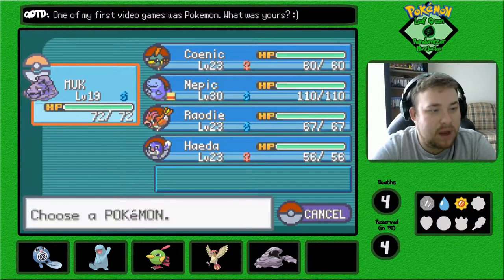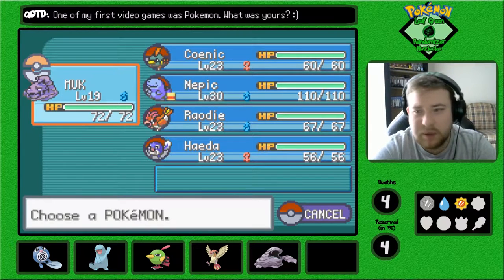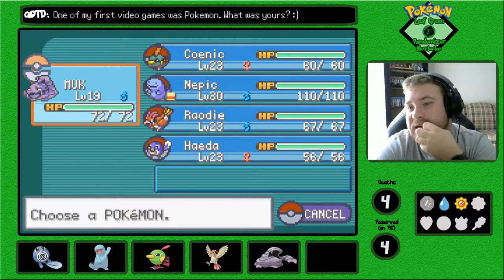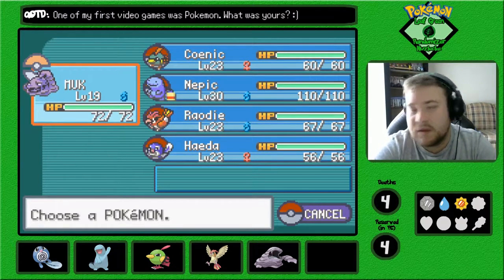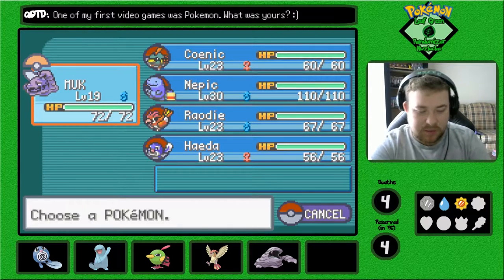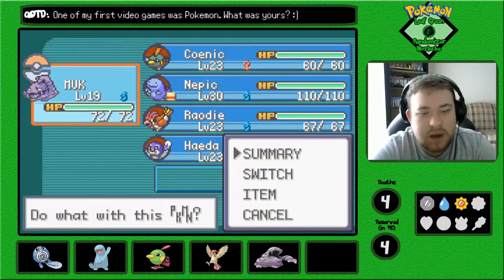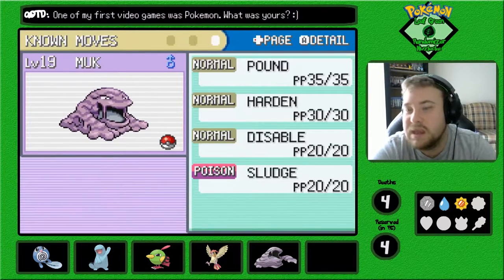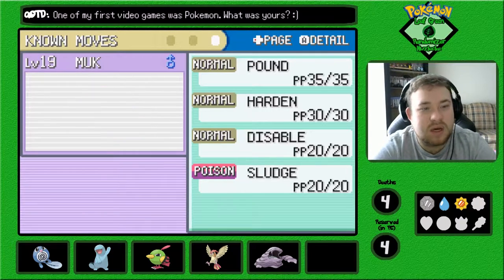So before we move on, this is how the team is looking. I forgot to check between episodes where the name rater was — I want to say he's in Celadon. I'll look it up at the end of this episode. We got Muk, who is not yet named, with Pound, Harden, Disable, and Sludge.